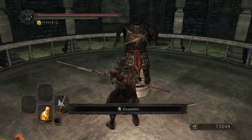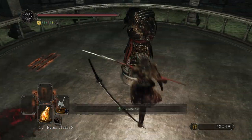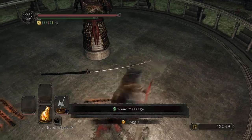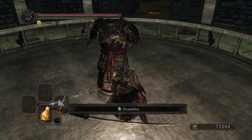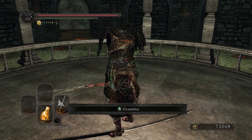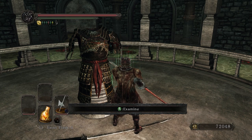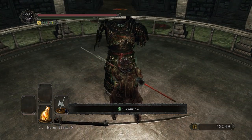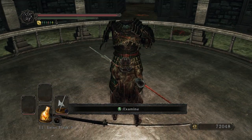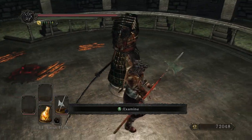I wonder what I would need. It's very strange how they present you using objects on the world. They call it 'examine,' but that's not what you're actually doing — you're using some undefined thing that they don't tell you on it. It's very strange. Honestly, I'm just assuming it's a bad translation more than any sort of intentional thing.